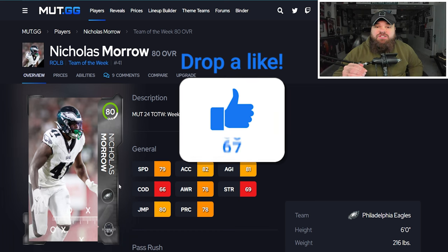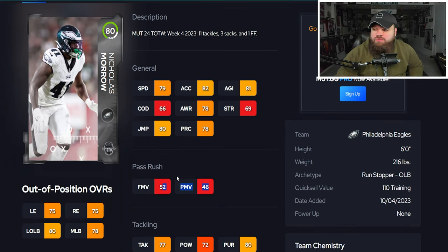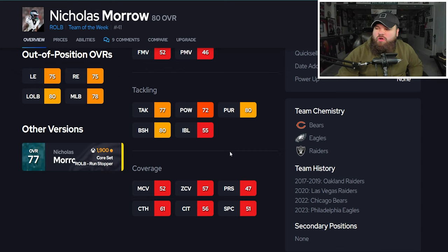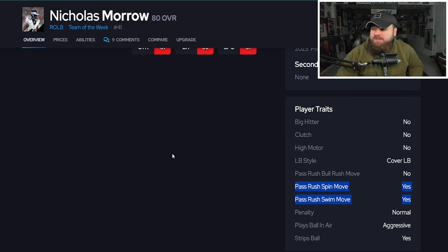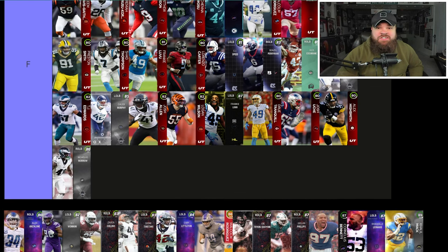First up is Nicholas Morrow — a Team of the Week drop with 79 speed, which is the big issue. No pass rush either. He's 6-foot, 216 pounds. Block shed is 80, which is nice, but he offers no coverage and no pass rush. His traits only have the finesse move trait on Yes, so he's only going to use 52 finesse moves. Nicholas Morrow is going into F tier.